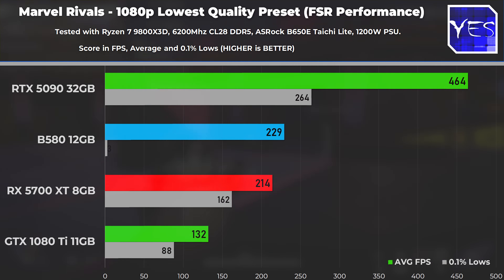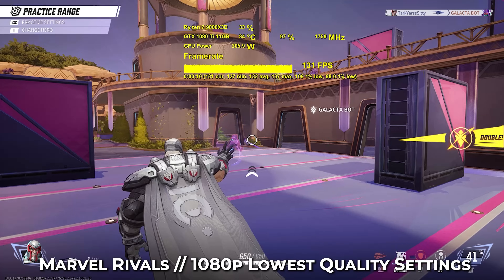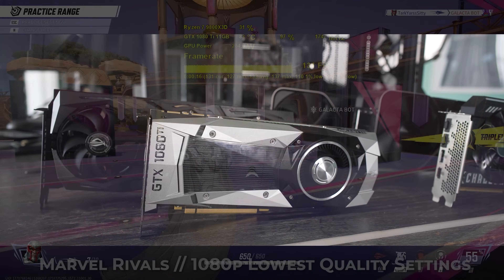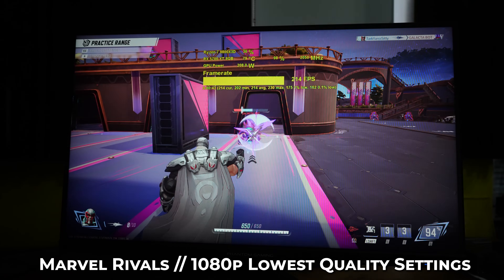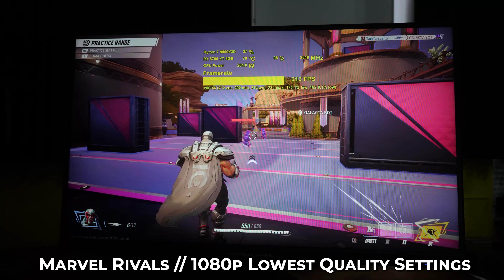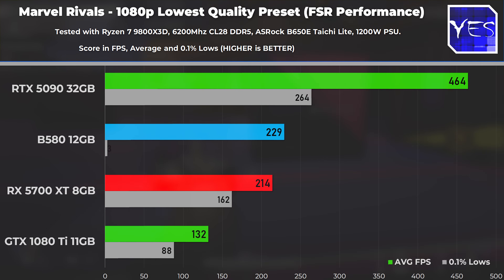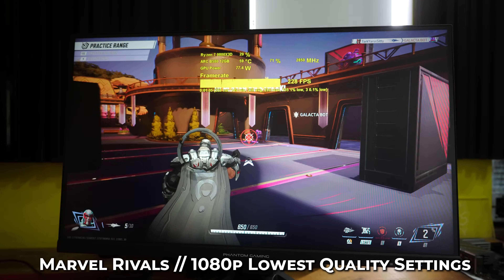Now let's go on to Marvel Rivals, which is quickly becoming one of the most popular competitive online titles. Here we've got some really different results. The GTX 1080 Ti completely fell off in this particular title — I was actually shocked at how poor the optimization was for it. The RX 5700 XT was actually running it not just really well, but really smooth too, with those 0.1% lows being nothing to laugh at. Then the Intel B580 was doing poorly in terms of its 0.1% lows, getting some big stutters from time to time. The RTX 5090 is doing really well.